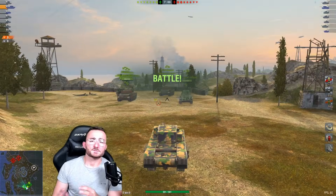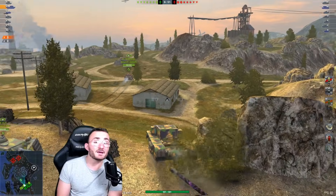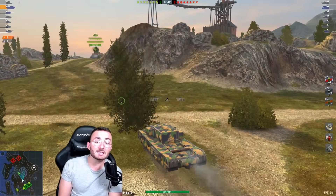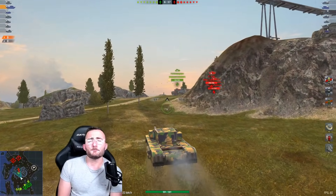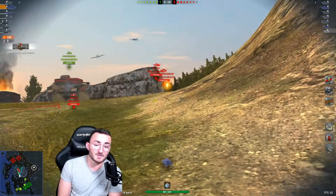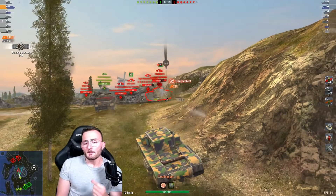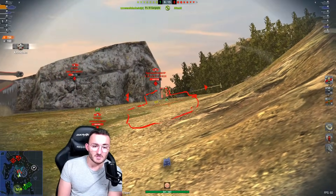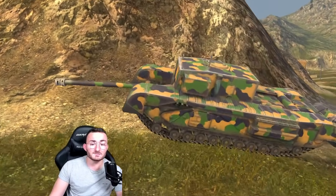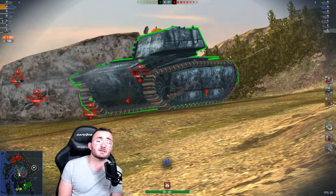For the replay, we're looking at the Churchill Gun Carrier playing on the map called Mine. The main strength is the gun. When it comes to armor, if you angle properly then it counts as a strength, but on flat terrain people will penetrate you easily. The mobility is a big problem — we're only going 20 kilometers per hour. The key is finding the perfect position using 10 degrees of gun depression, because when you use that depression you artificially increase your effective armor by angling it, and enemies won't penetrate you.